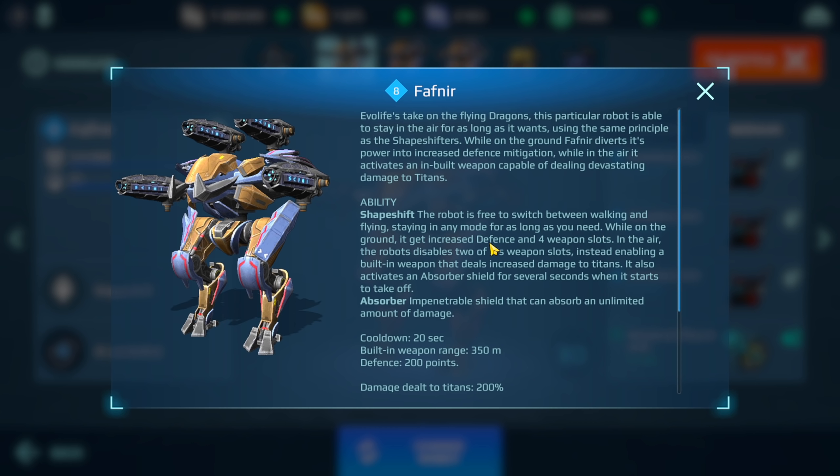While on the ground it gets increased defense and four weapon slots, so you're actually pretty strong on the ground — probably the strongest — because you have resistance and can fire all four weapons. In the air, the robot disables two of its weapon slots but enables a built-in weapon that deals increased damage to titans — that part reminds me of the Hawk. When you go into flight you lose the resistance, but the built-in weapon does a lot of damage to titans and you can still fire two of your weapons.